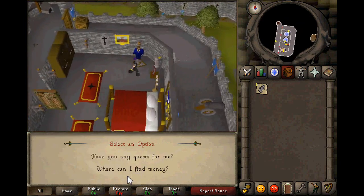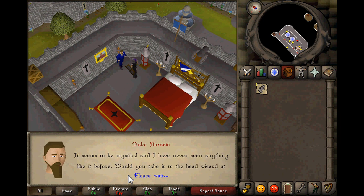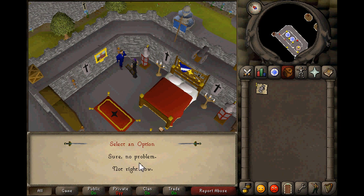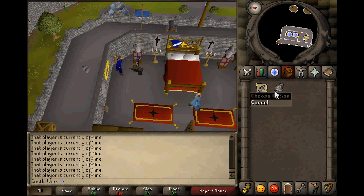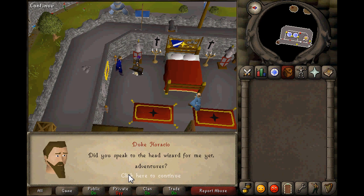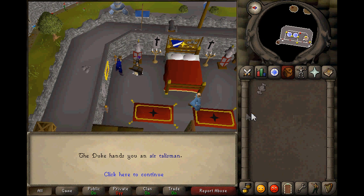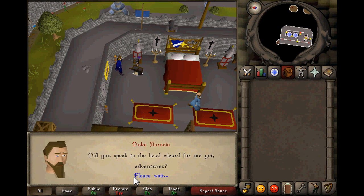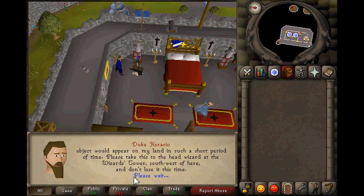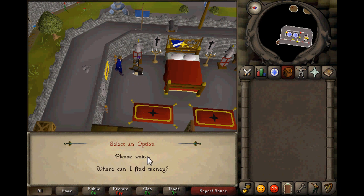The trick is that if you talk to the Duke he'll give you an air talisman to start the quest, which you're supposed to take to the Wizard's Tower. But if you just drop it, you can use the drop trick to get pretty much an infinite supply of them. If you have them in your bank he won't give you more, but if you note them and leave them in your inventory, you can keep getting more from him. Air talismans aren't really worth all that much, but it's a cool thing to know.